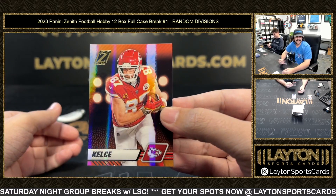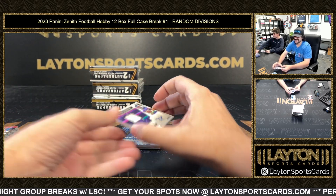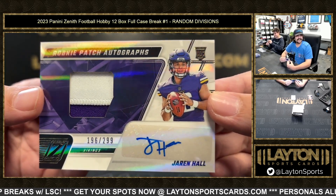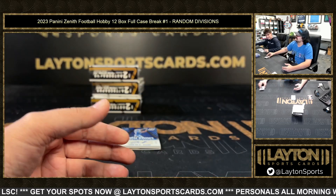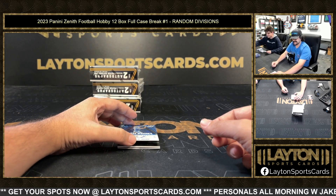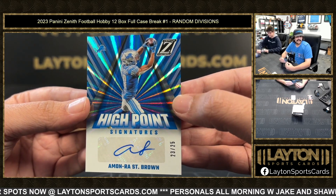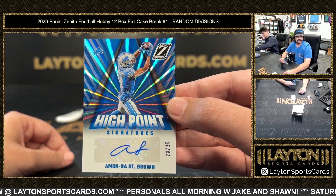There's a Travis Kelce base. To 299 we have an RPA NFC North — Jaron Hall, two-color patch, Jaron Hall for the Vikings. Nice one — high point signatures Amin Ra, NFC North. One of my favorite receivers in the league, 23 to 25.